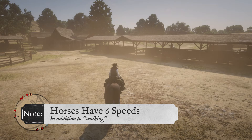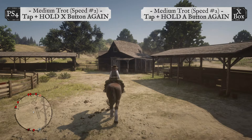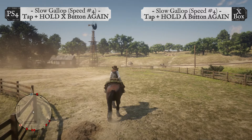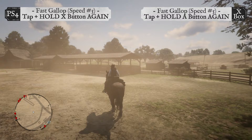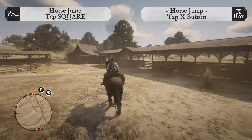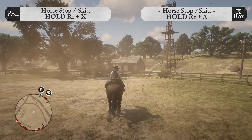Did you know horses have six speeds in addition to walking? Tap and hold the X button once on PS4 or the A button once on Xbox for a slow trot — speed one. Tap and hold once more for a medium trot — speed two. Tap and hold again for a fast trot — speed three. Tap and hold again for a slow gallop — speed four. Tap and hold again for a fast gallop — speed five. Tapping that button repeatedly puts you into a full sprint — speed six.